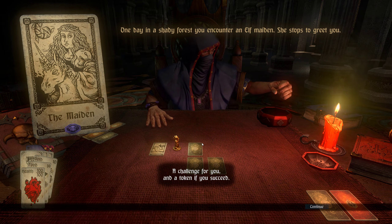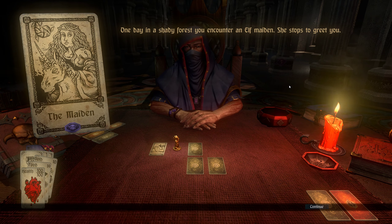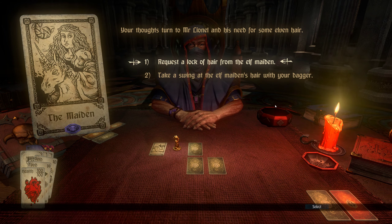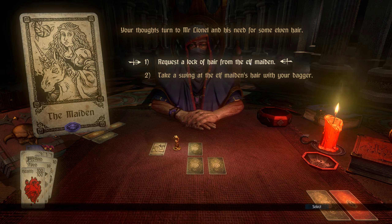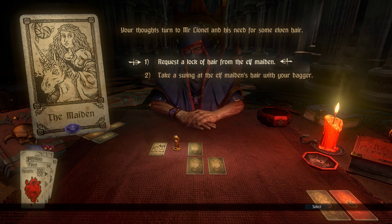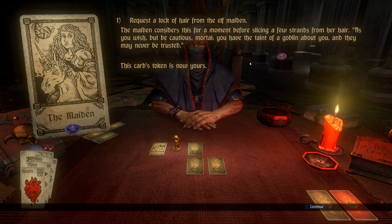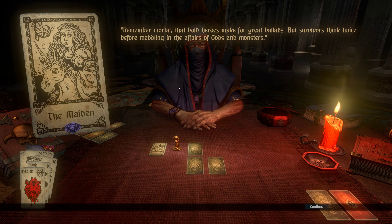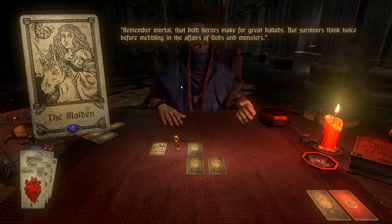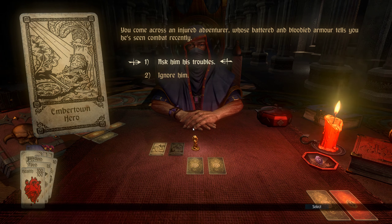The dealer offers a challenge and a token if you succeed. Those tokens are kind of interesting because they do give you more stuff to build up your deck, and you want to potentially get them if you can. In this case I've got a few choices. This is a card I established in the previous game, and there are story elements that carry along between different games as well. So there's a lot of stuff going on - it's a pretty interesting game. I probably shouldn't trust the goblin, but we'll see how it goes. That's the nice part about this.